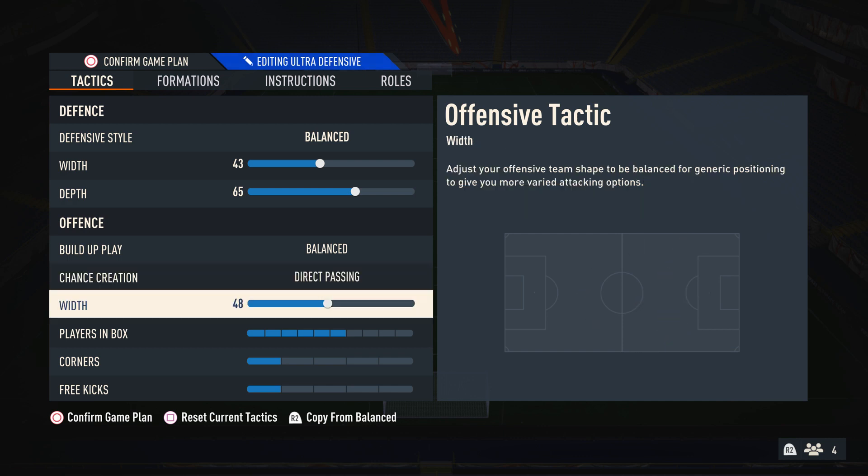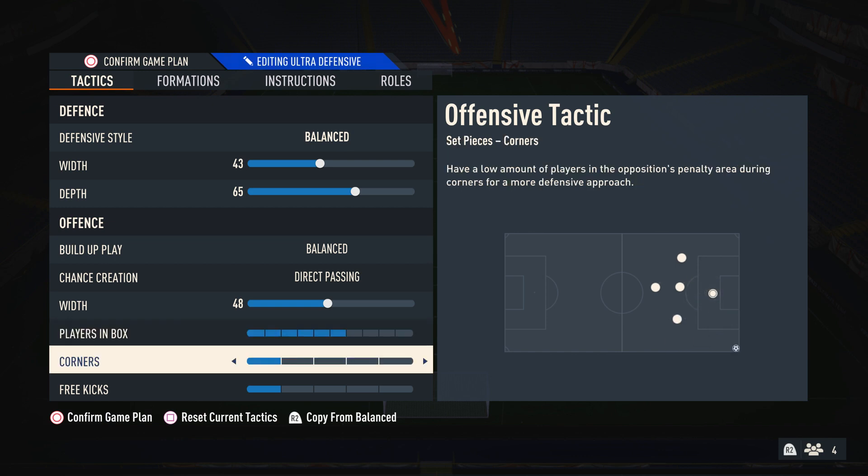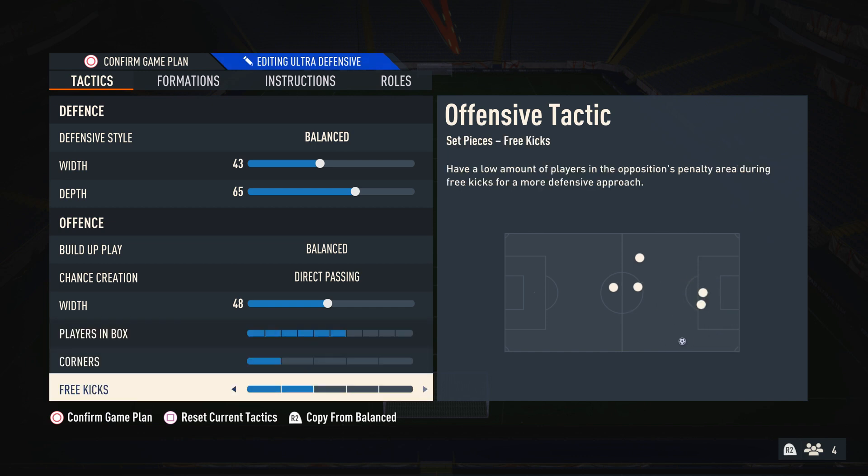Because the 4-3-3 is a wide formation, I have the width on 48 because it allows you to attack a little bit wider than in narrow formations, but it's also not so wide that it's impossible to build up any sort of attack — it gives you a nice balance. For players in box, this is down to preference. I like to have this on 6; some people like 5, some on 7. Sometimes when I'm winning, I will lower this to 5. For corners and free kicks, I've just been having these on 1.